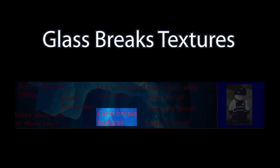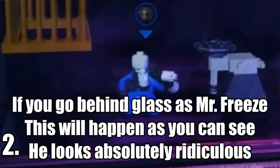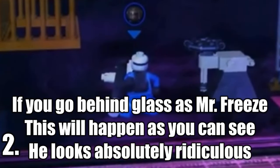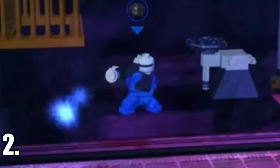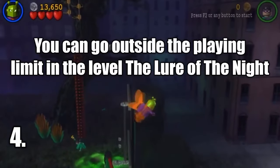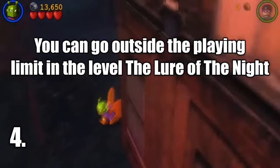One of the more prominent bugs in the game is a situation where the glass texture causes the faces of Mr. Freeze, Joker, and the Penguin to glitch out, most notably in the level An Icy Reception. Another major bug is the possibility to leave the world boundary and explore levels freely — the level The Lure of the Night is a great example of this.